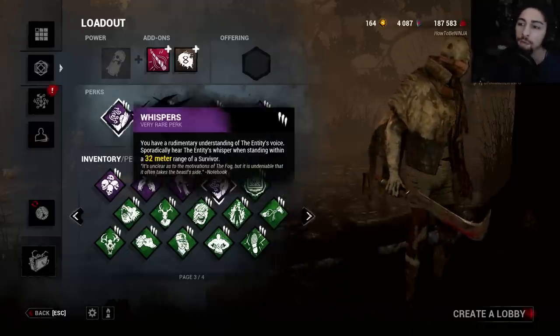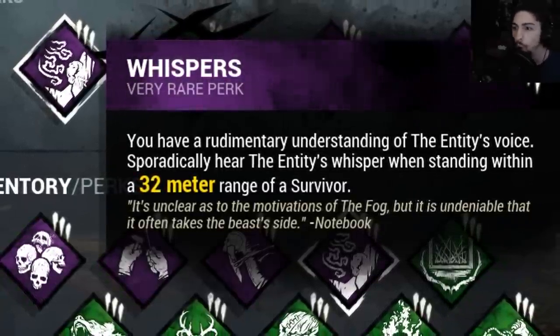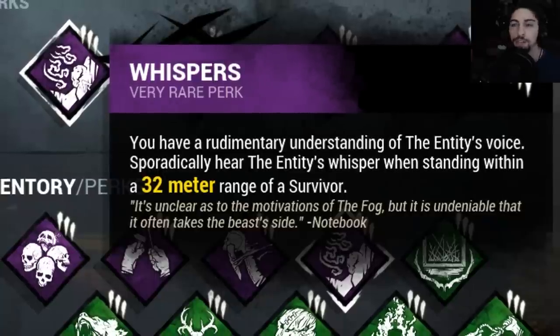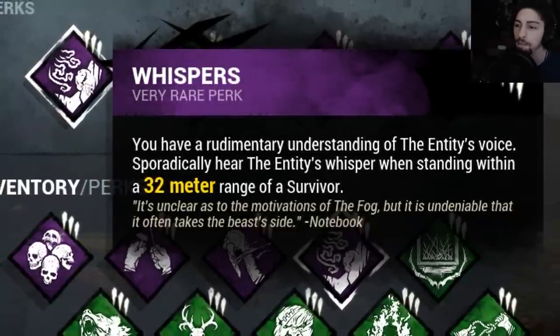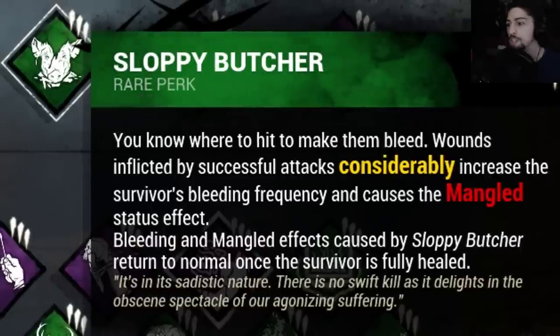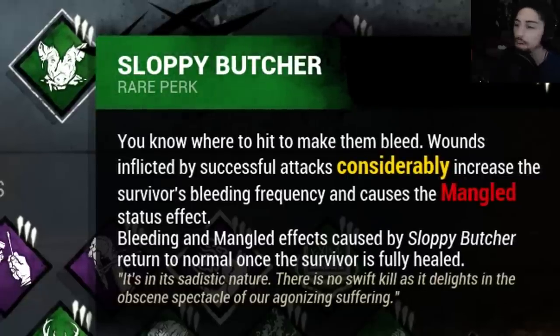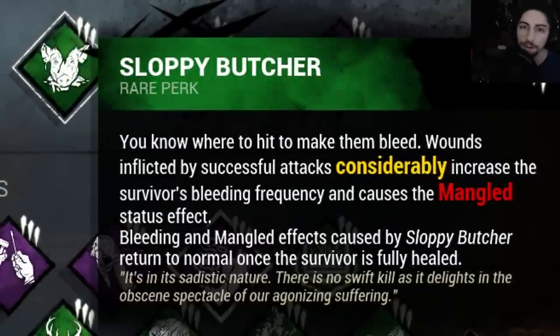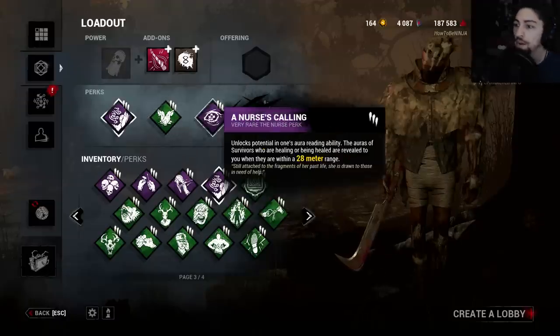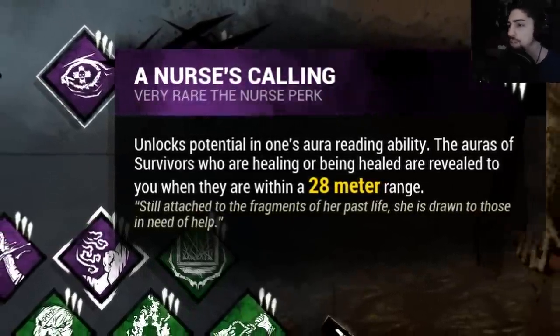We got Whispers - within a 32 meter range of a survivor, I hear it. It's a perk that just annoys the shit out of you for the rest of the game until there's barely anyone left. Then we got Sloppy Butcher, which considerably increases survivor's bleeding frequency and causes the mangled effect on the survivor that you hit until they're fully healed. Then we got Nurse's Calling, so when I'm within 28 meters of a healing survivor, I'll be able to see their auras.